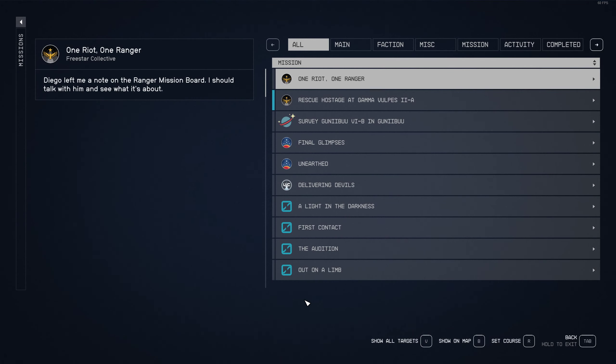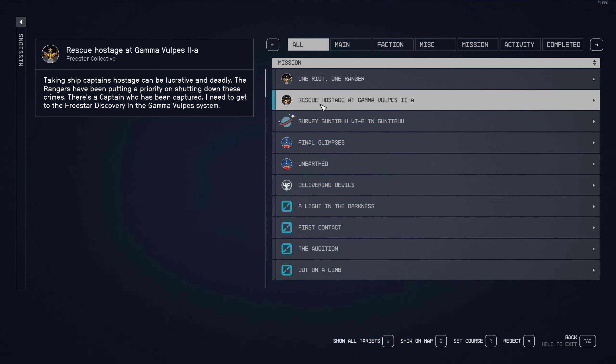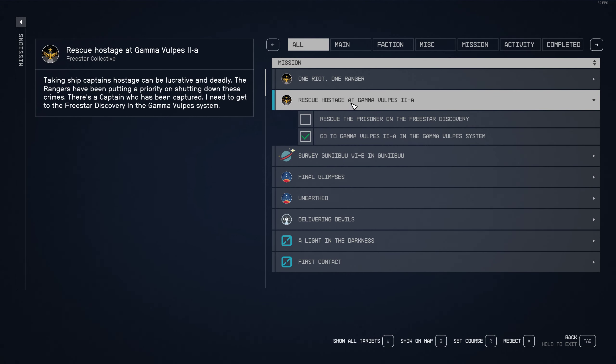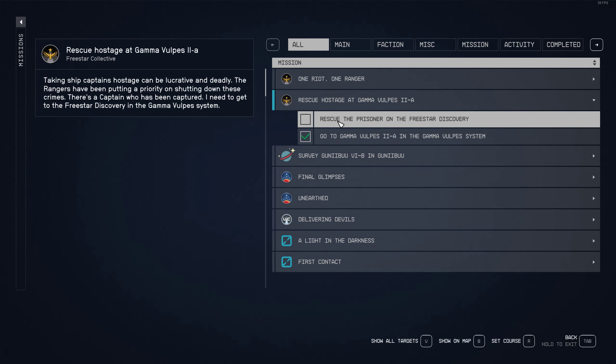The easiest way to farm this out is you want to join the Rangers, and at their mission kiosk you want to get a rescue hostage mission. The reason you do this is they send you to fight a ship to rescue the hostages, and this ship cannot be destroyed.